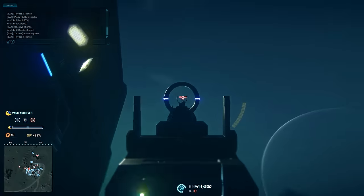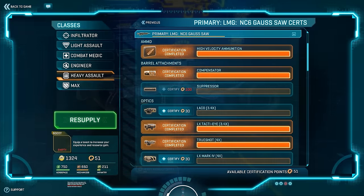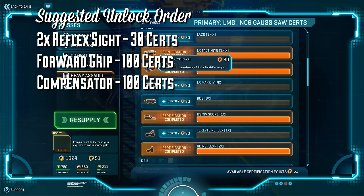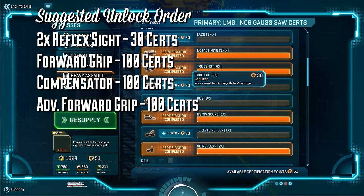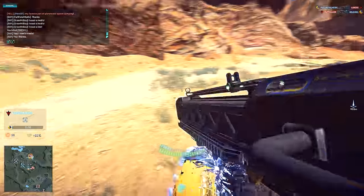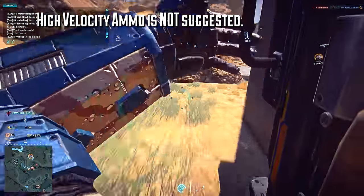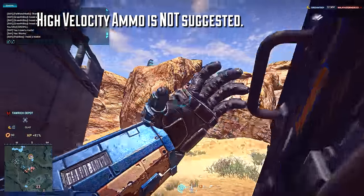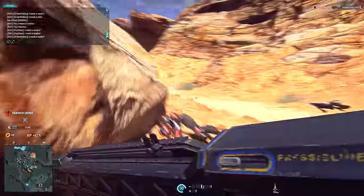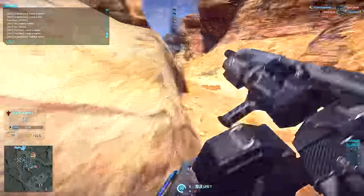Before we get into strategies to help circumvent this weapon's weaknesses, we're going to run down the suggested attachments in order of unlocking. The first is a 2x reflex sight for 30 certs, a regular forward grip for 100 certs, a compensator for 100 certs, an advanced forward grip for another 100 certs, and optionally a 3.4x or a 4x scope for another 30 certs. I'm not going to suggest high velocity ammo — it's an option, but it makes the weapon more unwieldy and actually less effective at extremely long ranges, so generally speaking I'd stay away from it entirely.